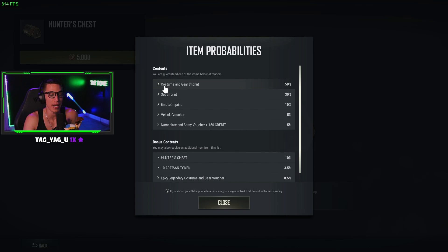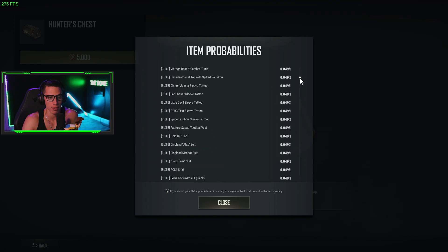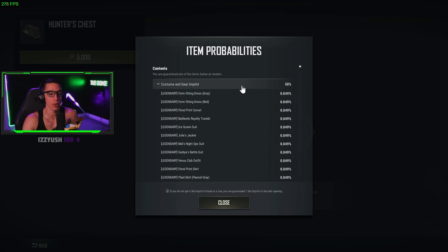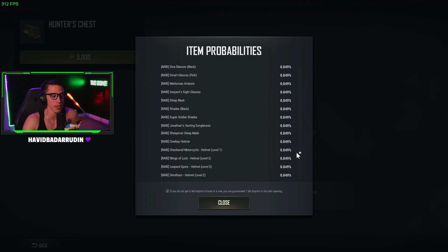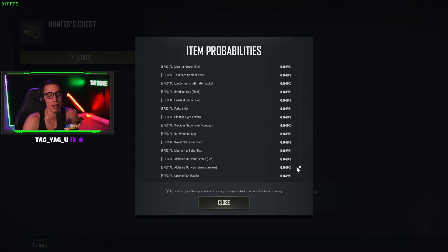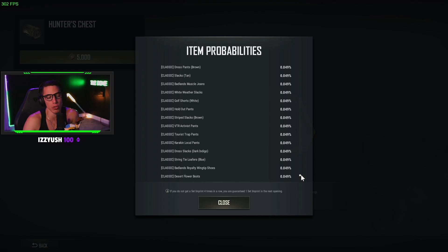This first category is Costume and Gear Imprints. Imprints are the items you need in conjunction with coins to craft. These are individual items. The list is incredibly long, but items are tiered: Legendary, then Epic, then Elite, then Rare, and Special — which are limited-time items that come out with a new map or special mode. Then there's Classic, which is more everyday stuff.